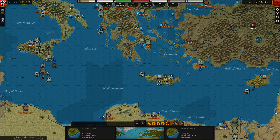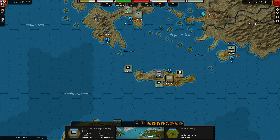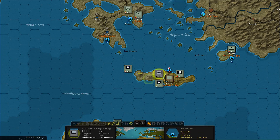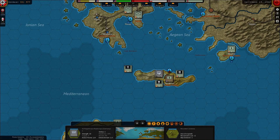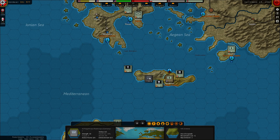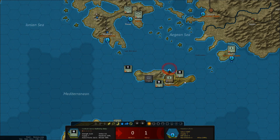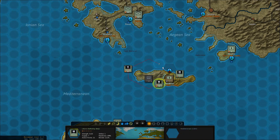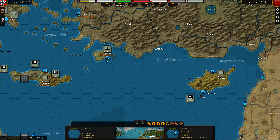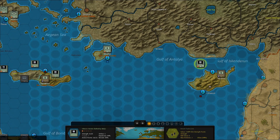Then we have the attack on Crete, which has kind of petered out since I am no longer in supply here and I can't get these guys off the island. I think I'm just going to move out here and wait for the amphibious landing, keep hitting the port. The Italian battleships are taking losses. Does it make any sense to take this port down? I'd rather use it when I land here.